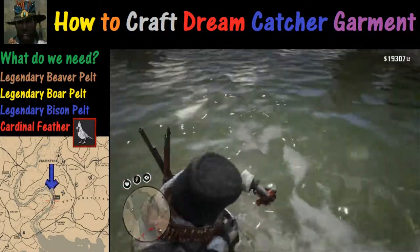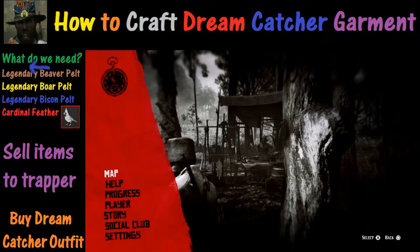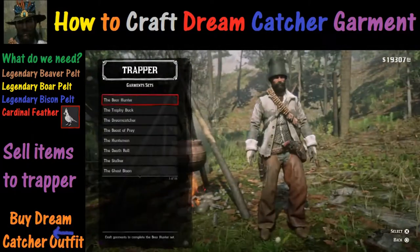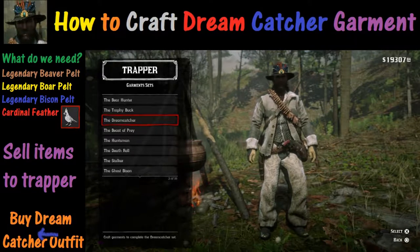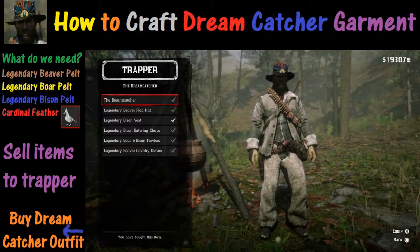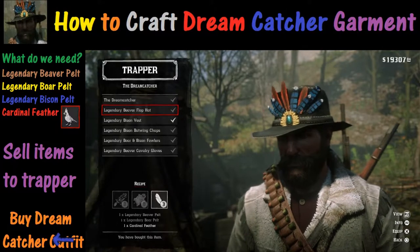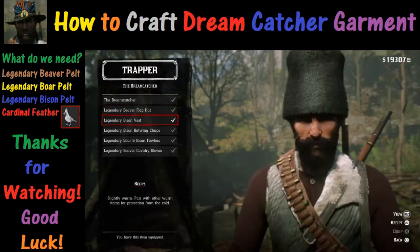Now that all the hunting is done, sell the items to the Trapper if you haven't already. Then go to Garment Sets, scroll down to Dreamcatcher, and select it. All the different options will come up for what items you can buy. Since you've acquired all the necessary materials, all you need next is money, and you can equip those items as you make the purchases. That's going to wrap this up — thank you for watching and good luck.